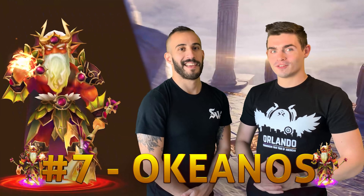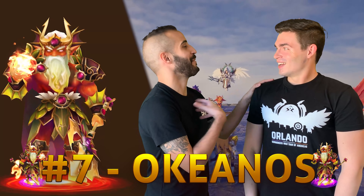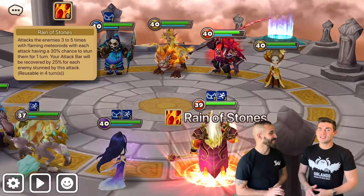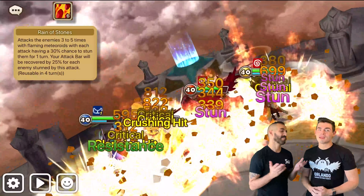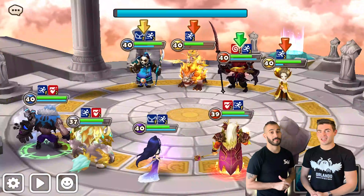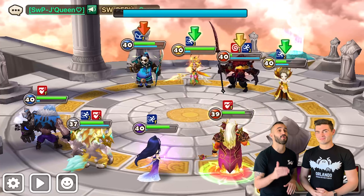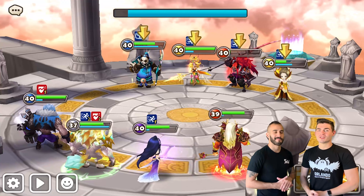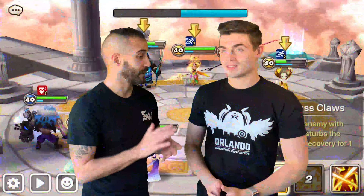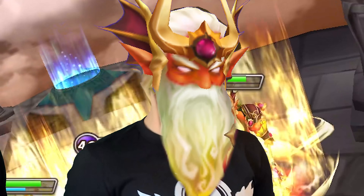Late game number seven is Okeanos — a previous number one or two contender. He still has his AOE stun, he still gains attack bar based on how many buffs land, and he's another reset for your team if you pulled Ganymede in the early game, with lots of damage because those artifacts still make him scale super well in RTA. Even though he got nerfed, he's not necessarily leaving anybody's teams — just stunning a little less.